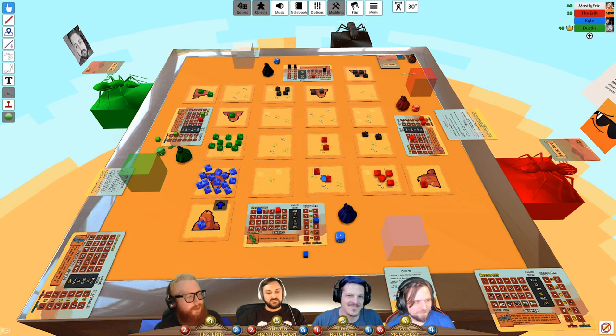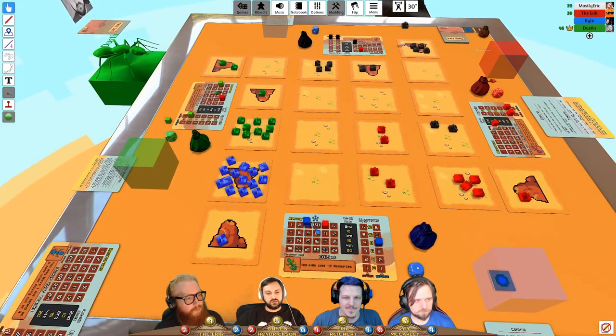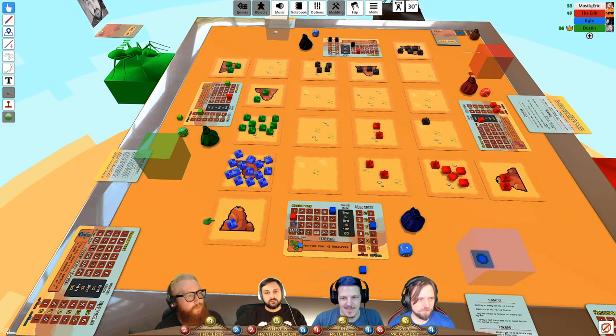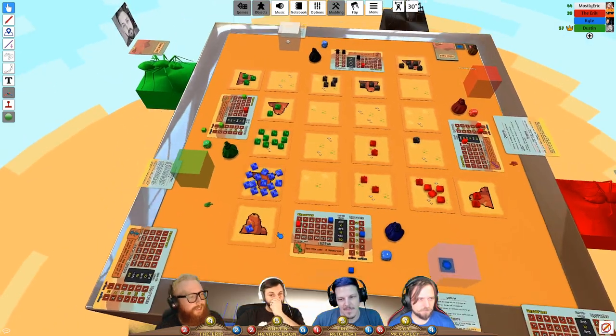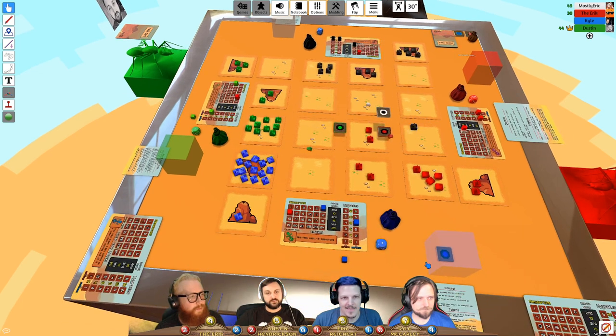After the anthill destruction, the destroyed tile is removed. Players confirm the defender's ants don't automatically relocate. Scores are updated. In the spend phase, one player buys a tactic card, another upgrades. A score check reveals Eric is now leading with around fourteen control points.